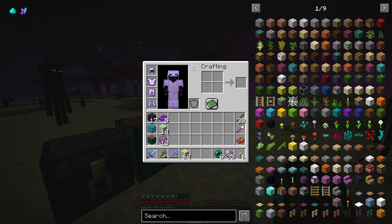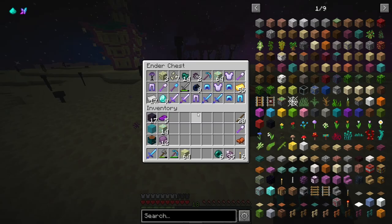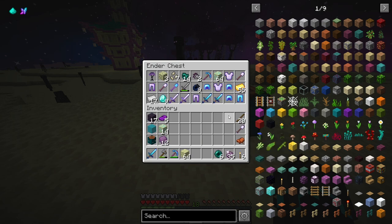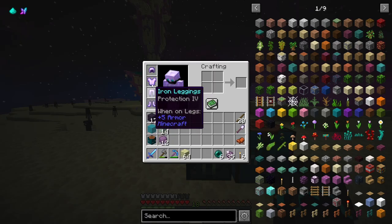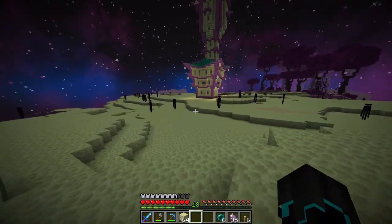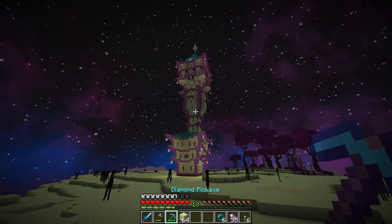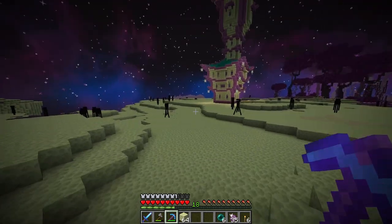But now that we have looted that place and escaped with our life intact, we now have pretty cool enchanted gear. In the last episode I did equip diamond helmet and diamond leggings — I replaced them with armor at this point because I am going to try and completely take over this place and make it my base. That's what I want — I want this to be my home.